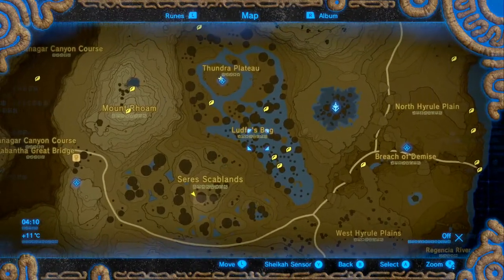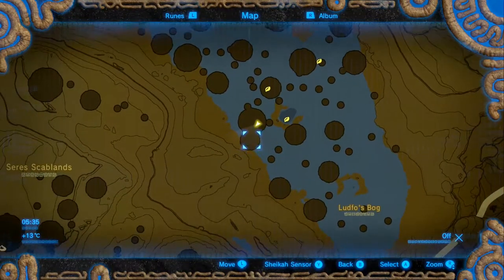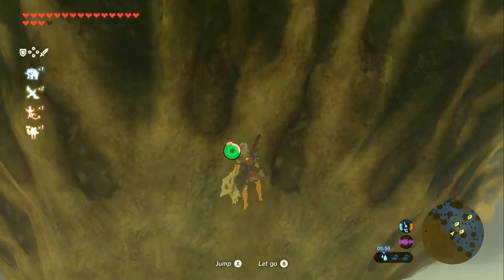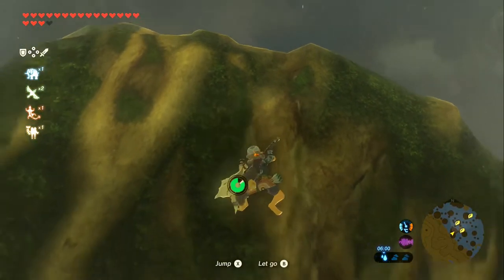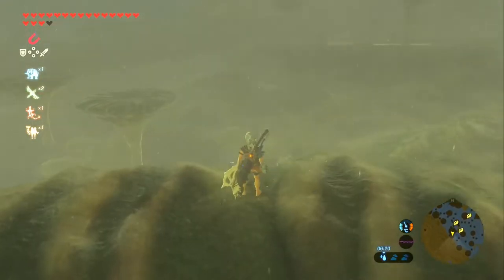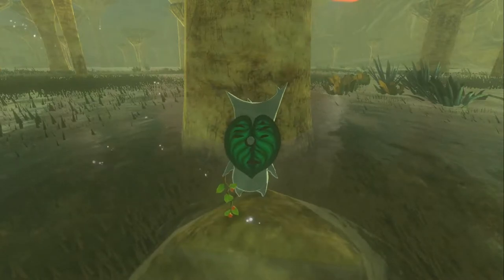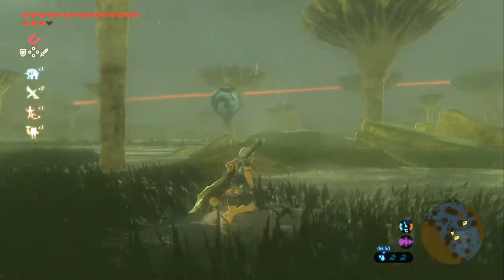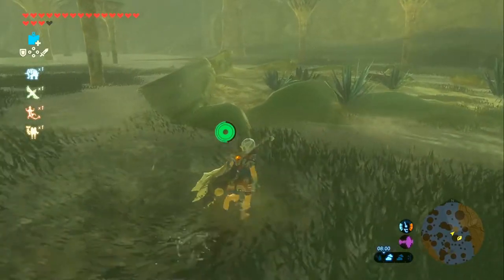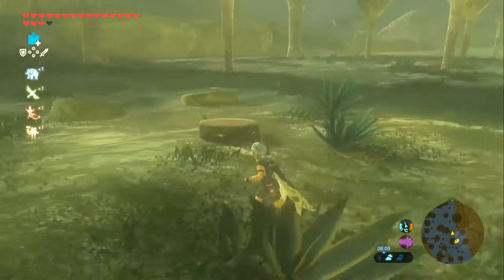Next up we're going to Ludfo's Bog in the southeastern part of it — three Koroks here. The first, westernmost one is actually a flower trial. I really like how even though it's raining you can freely climb these mushrooms because they're blocking the rain from you — that's a really cool attention to detail. My vision wasn't the best there — it's not a race, it's a flower trial. Next it's in an extra body of water — it's a Korok lily pad. Next, the northern one — it's the Korok race, starting just a tiny bit north on this little land, taking us up and over there.